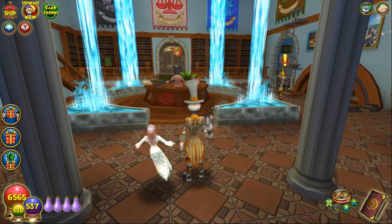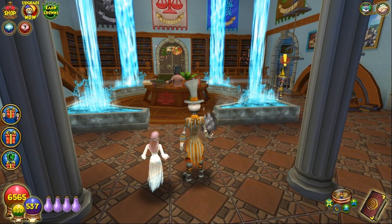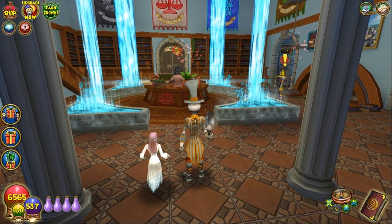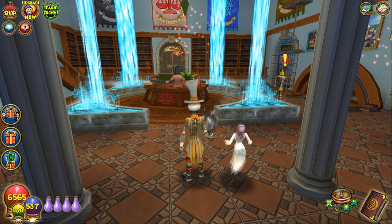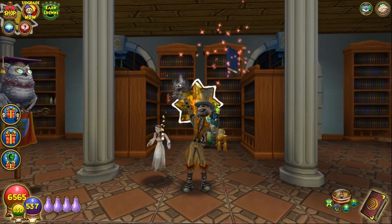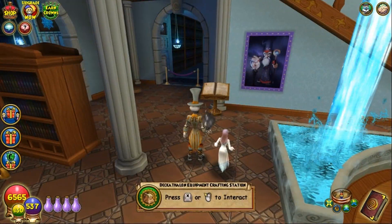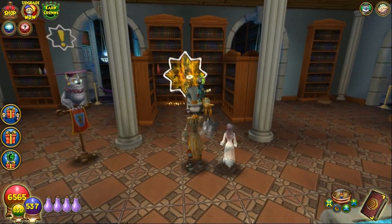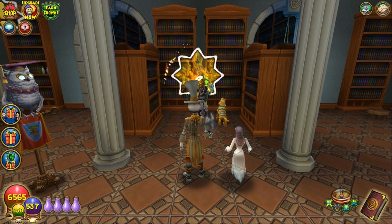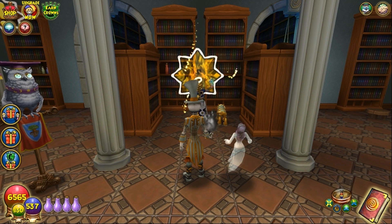First things first, we're going to go into deck setup. As you know, with all of the Decathlons, it doesn't count any of your gear, it doesn't count any of your past experience. It will, however, count your pet talents and the deck that you use. I personally — and this is a very important point — I have found that if you actually go over here and get the runes and craft the deck for the opposing school of the particular Decathlon — in other words, this one's a Life Decathlon, so get the death deck — you'll have a much easier time.